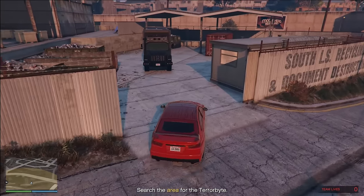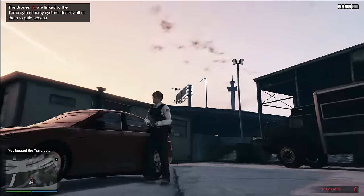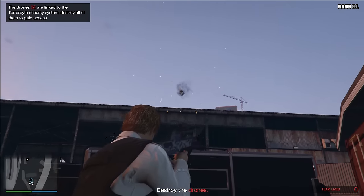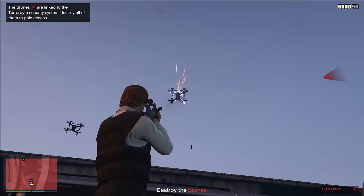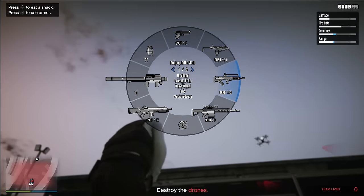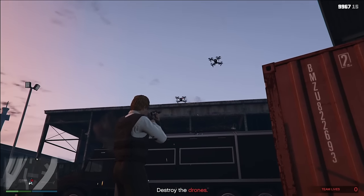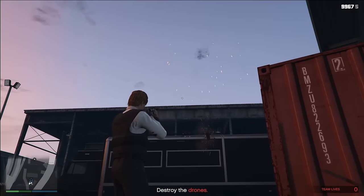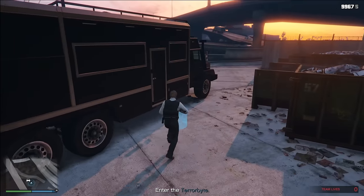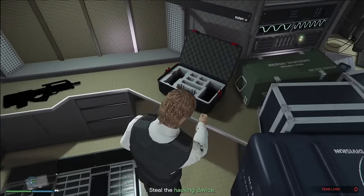The second mission is also quite easy, though you need to pay a little attention or you might get blasted. There are a couple of drones around the terabyte you've driven to — just destroy them. The second wave of drones actually have weapons and deal about 10% of your health per hit, spawning more and more. I'd highly recommend pulling out a shotgun as it's way more efficient at taking out the drones. Once you've destroyed them all, hop inside the terabyte — there are no guards to deal with — and steal the hacking device. That completes the first part of this mission.